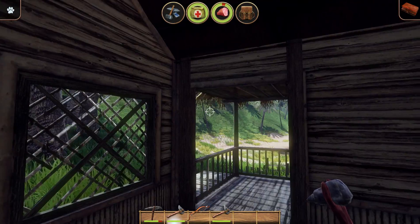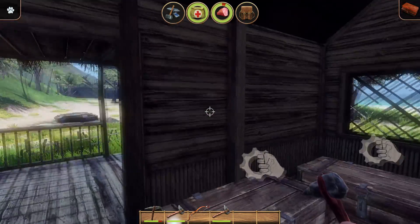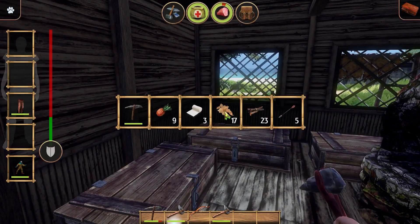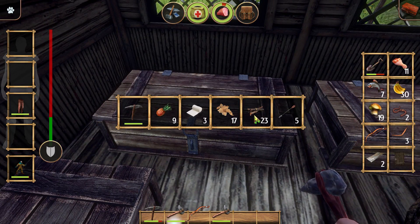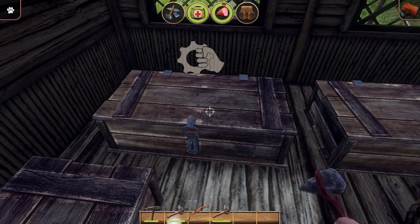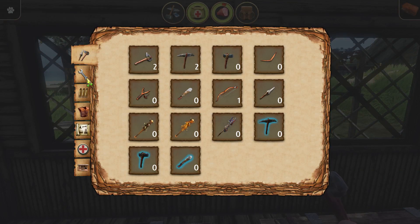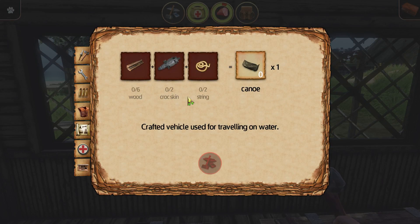Welcome back to another episode of Radiation Island! I've been running around collecting goodies and broke my iron axe - that'll tell you how much I've been collecting. I was doing that because I'd like to upgrade something as soon as I can find it. Wait a minute - wood, croc skin, and string: crafted vehicle used for traveling on water.